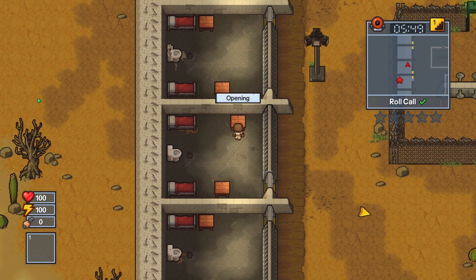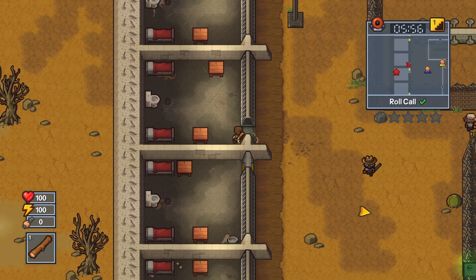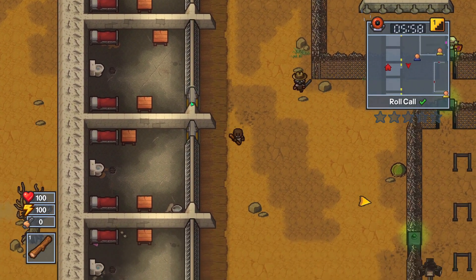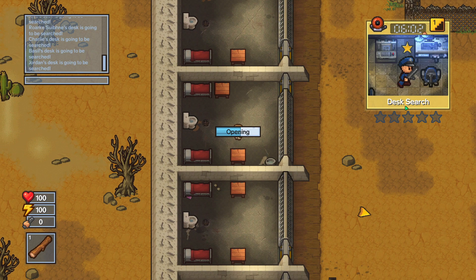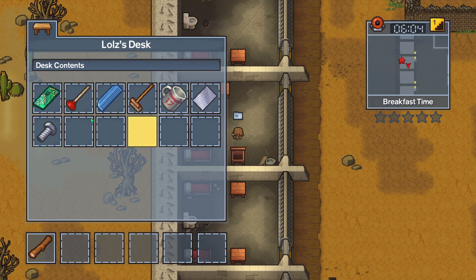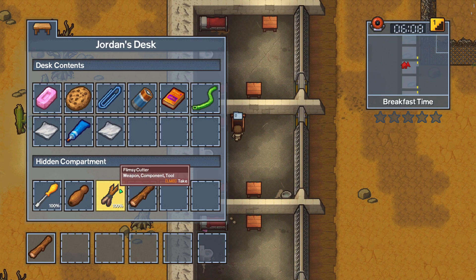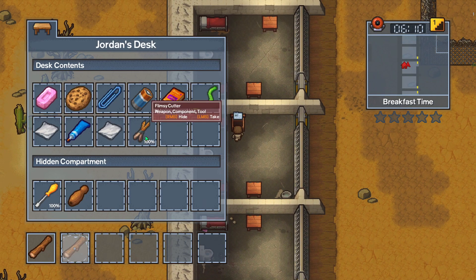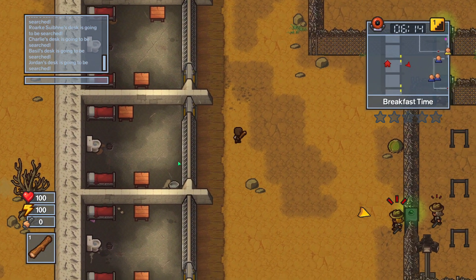Nothing interesting in this one. Do you have anything? I have timber, I suppose I can take that. Nothing suspicious going on. Breakfast. Wait, my desk is getting searched. Let's just make sure these things are not in here, and we're just gonna go have breakfast.